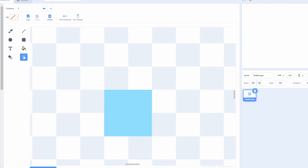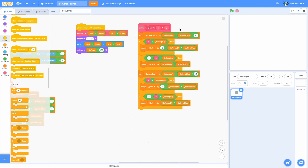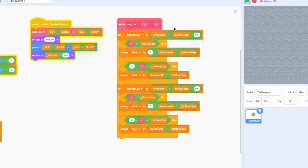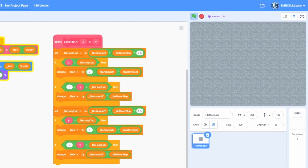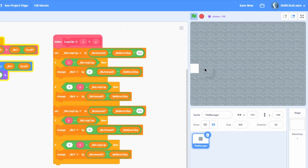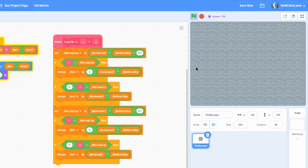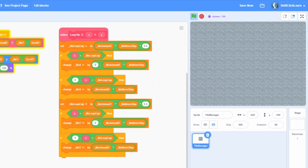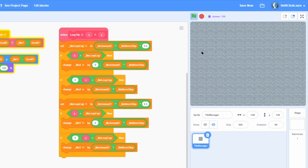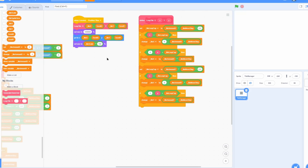You can grab these costumes from the link in the description — I have an art project shared for this game. Now let's start with the ID system. Every single tile in the game needs a unique ID. You may be wondering why we're not just using switch costumes. Remember how last episode we made the tiles loop — once a clone gets to one side, it loops to the other. That means we need to grab data from a big list and switch to the right costume, making the world look large.